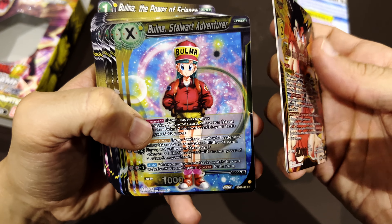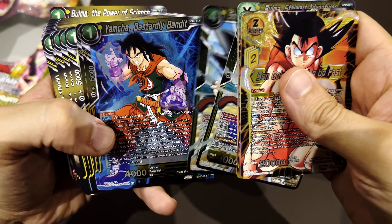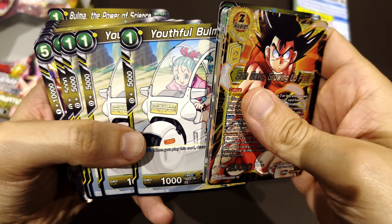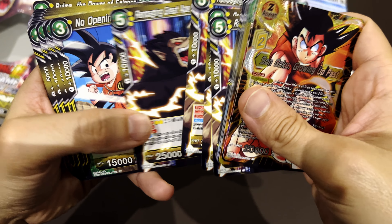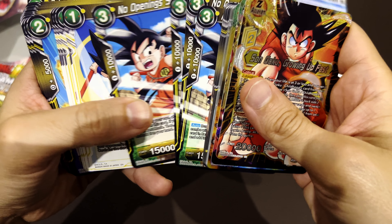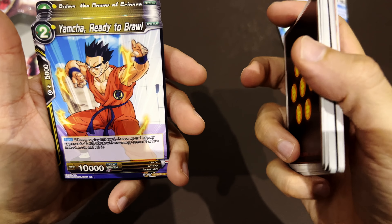And there's also Bulma — Young Bulma, Young Goku, Yamcha the Bandit, and another Bulma. So we're on BT-3 now. There's the Ape Goku, and Flying Nimbus — that's the cloud that he had in the beginning.